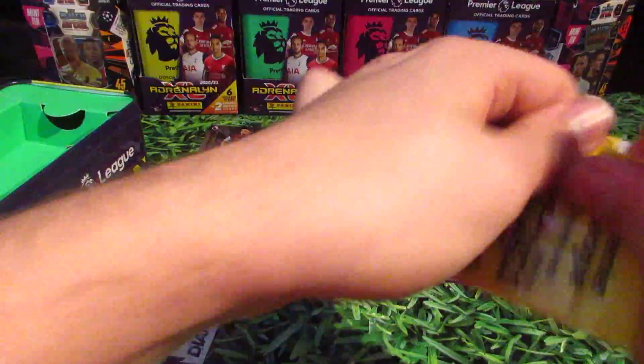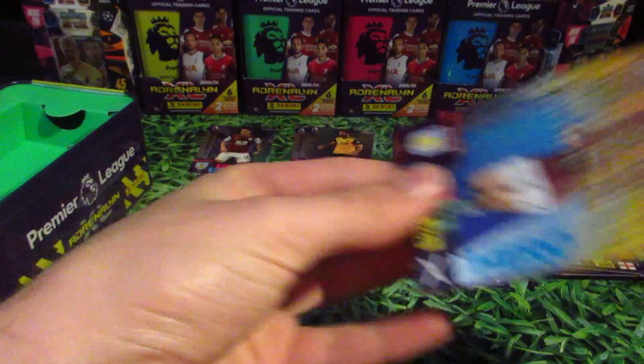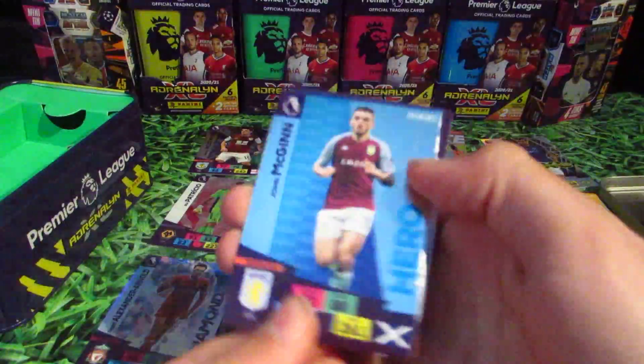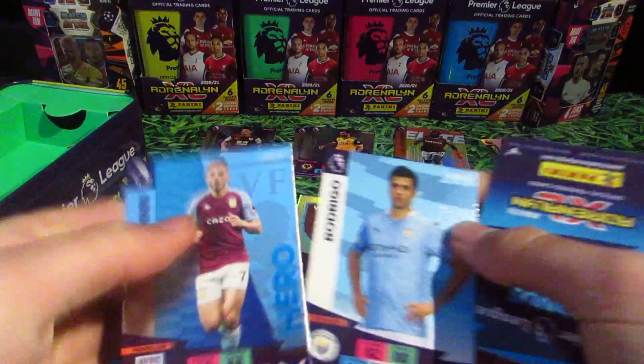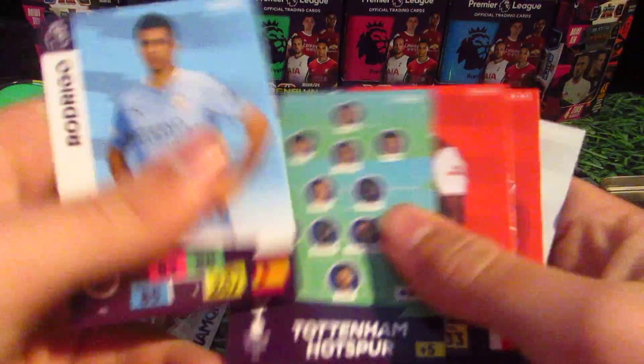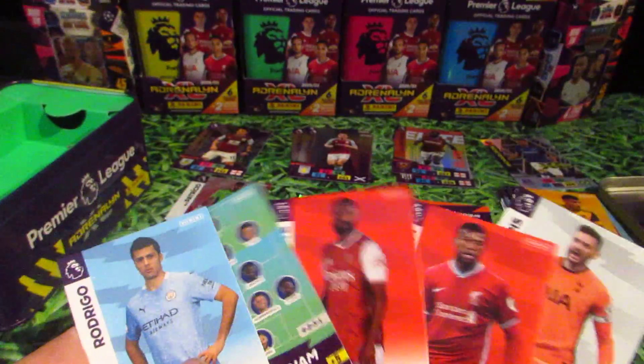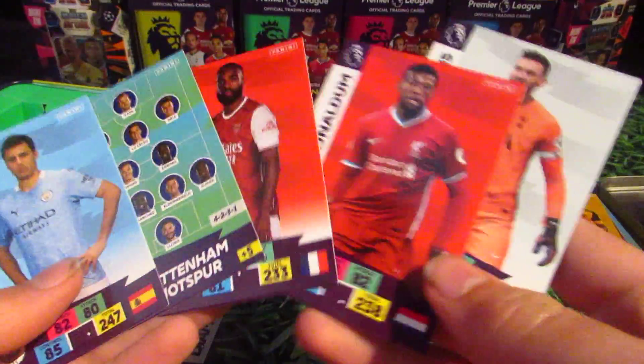Pack number 6. We have an Aston Villa player — big John McGinn Hero, not bad. Then Rodrigo or Rodri, the Tottenham lineup, Lacazette, Wijnaldum and Lloris. Some top-6 base cards there. Lloris is one I need.